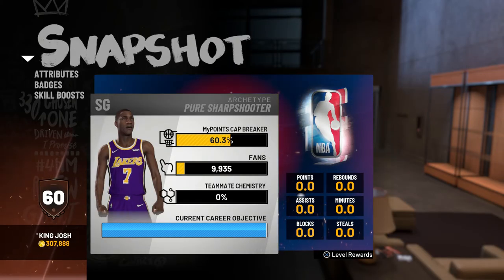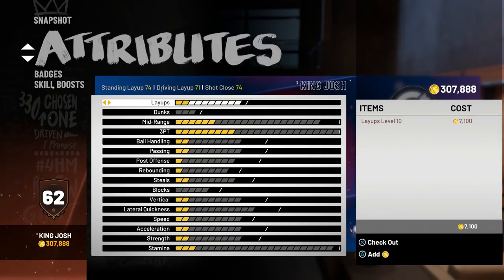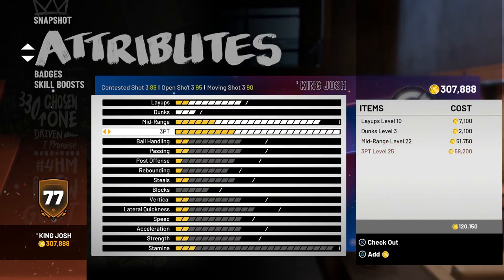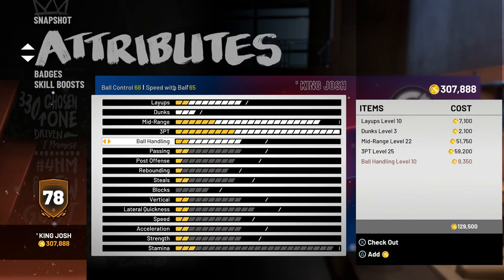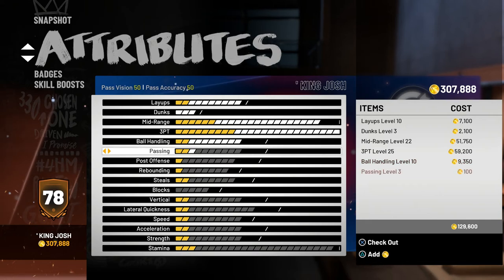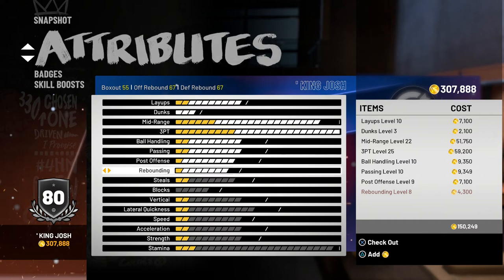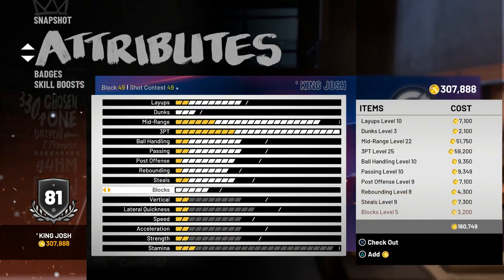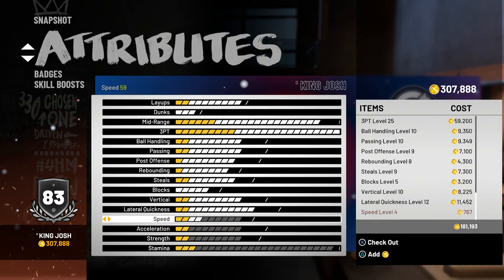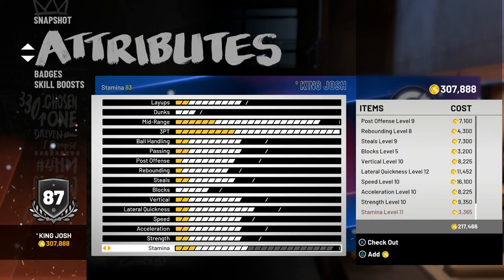We're actually starting off 60.3% of the way to 90. We start with a 71 layup, which is pretty good for a sharp — dunks are horrible. Mid-range is gonna be at an 88, three will max out at a 95 right away. Ball control is 68, so I just need to get to 70 for the upgrade — that's pretty good for a sharp. Post move 68, rebounding 67, steal 64, shot contest 49, vertical 69, lateral quickness 72, speed 69, acceleration 68, strength is gonna be horrible, and stamina is 99.